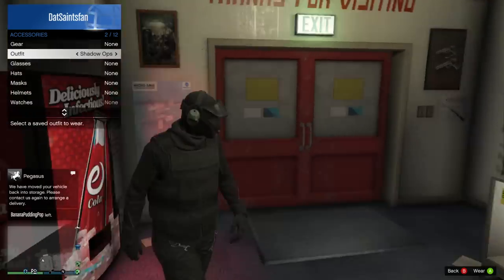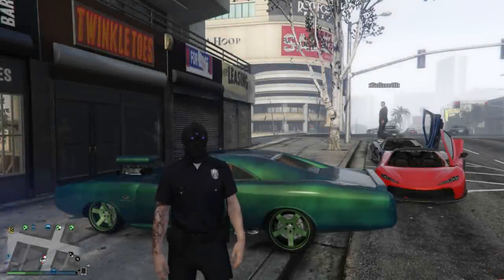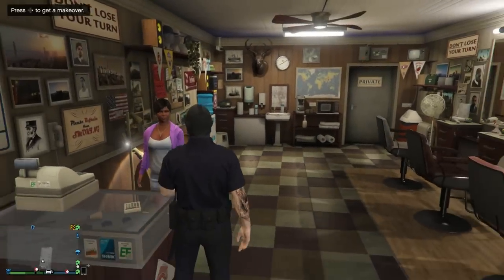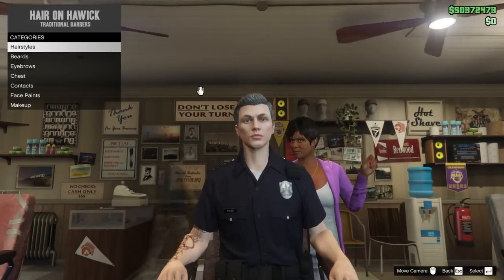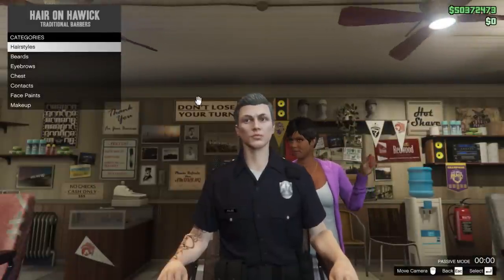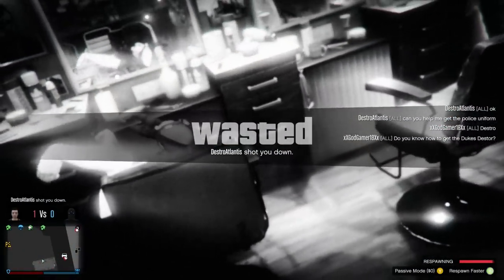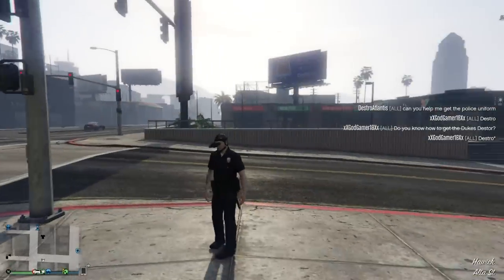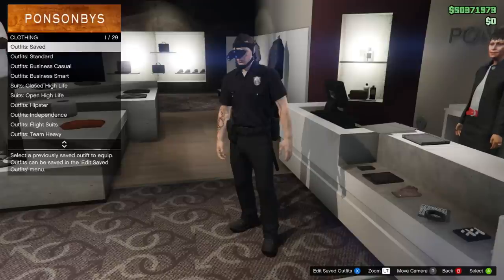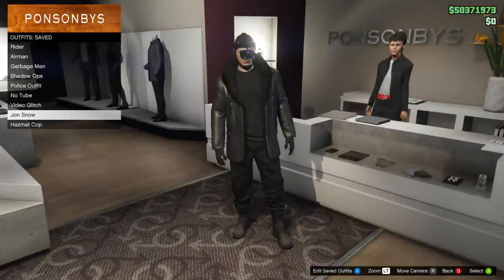Finally, this one shows how to get the night vision goggles without the mask — just the goggles. It'll be pretty cool for military outfits. You do need two people. Equip the night vision goggles, go into passive mode, head into the barber shop, and sit in the chair. Once in the chair, hit the start menu, go into options and disable passive mode. Once the timer goes down to zero, have your friend kill you. When you respawn, you'll have just the night vision goggles without the mask part. If you go back into the clothing store, it'll equip to whatever outfit you have saved — you don't need to redo anything. Just go through your outfits, pick which one you want it on, hit A, and resave it if you want it to stick.